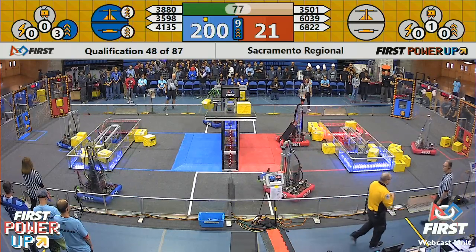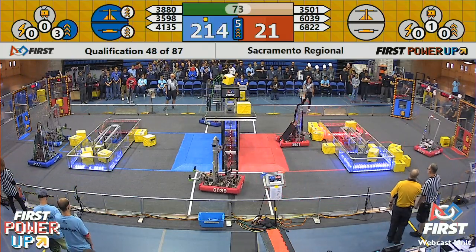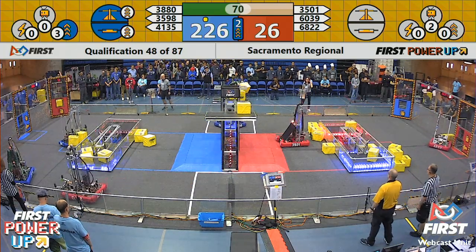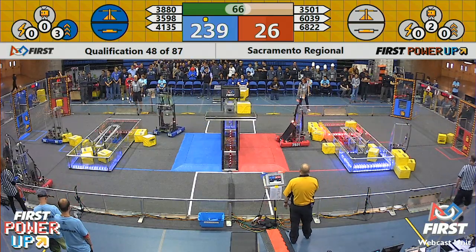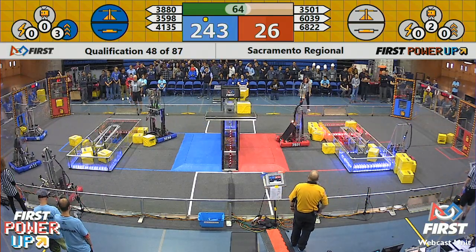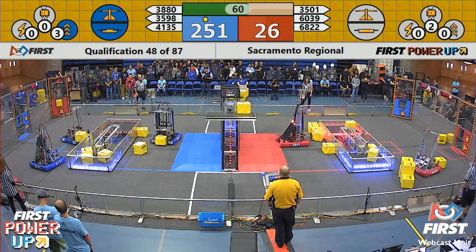68-22 on the red alliance. The Shish Kabats are getting those power cubes, running into the vault for these power-ups. The blue alliance also played the boost power-up — doubled up — scoring for the switch and the scale for 10 seconds.